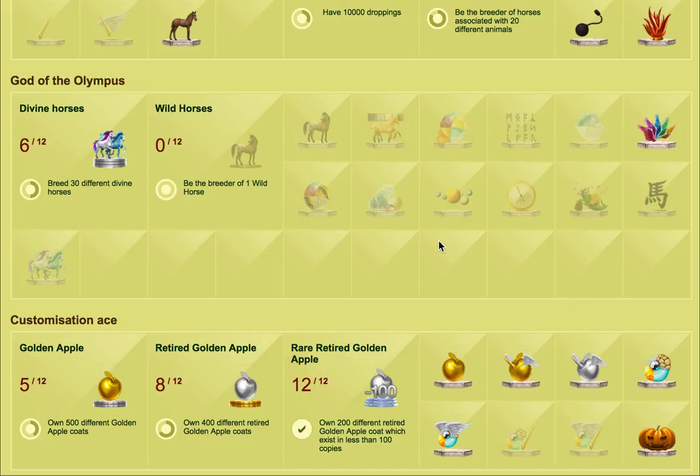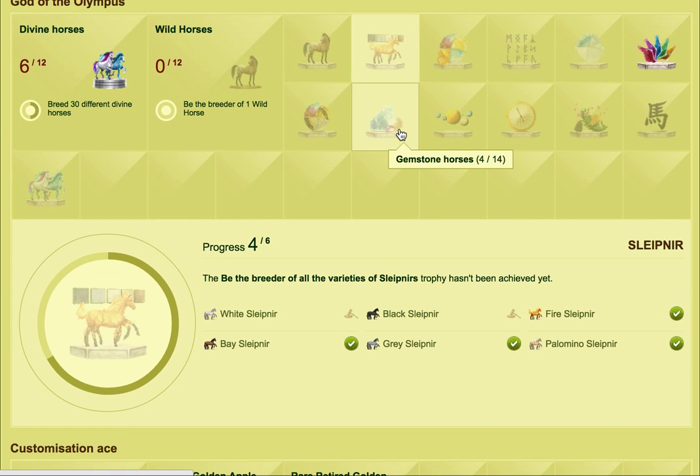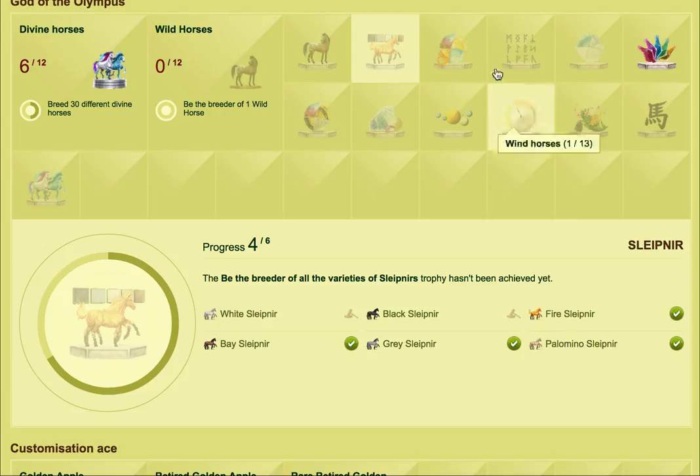Now, those are the ways you can buy, but hope is not all lost — there are some divines out there which you can get other ways. If you're lucky enough to have 12 Greffels as I mentioned earlier, you can turn one of them into your Palomino Slaffner.